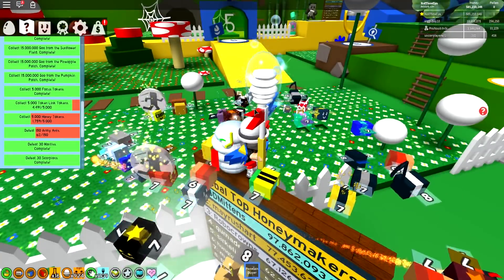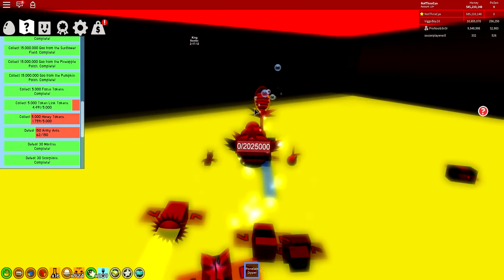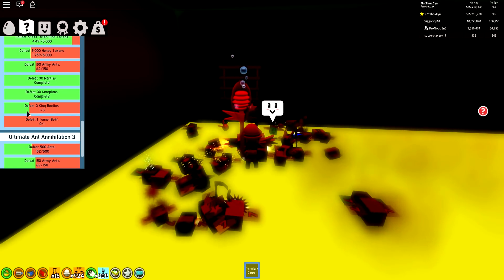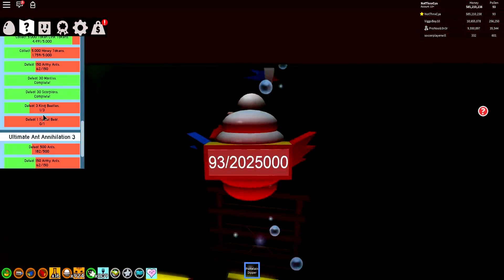I need to go and take down a King Beetle. Should we see if he's in? He is not in. Okay, another two hours, 17 minutes. So I mean, this quest you have to have three King Beetles and we need to do a tunnel there. Unfortunately both of those are currently on cooldown, but I'll get those guys down as soon as I can.